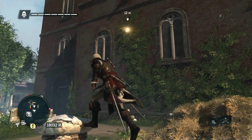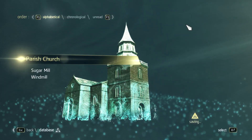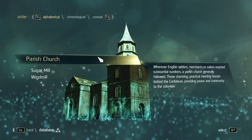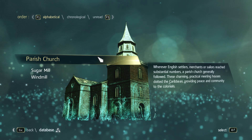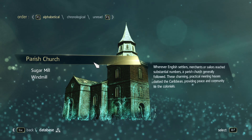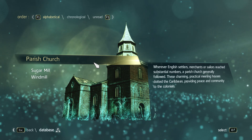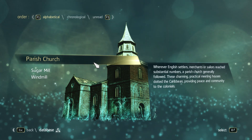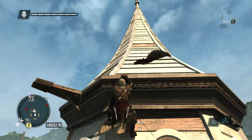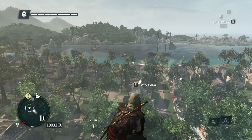Next up, we come to this red brick church called the parish church. Wherever English settlers, merchants, or sailors reached substantial numbers, a parish church generally followed. These charming, practical meeting houses dotted the Caribbean, providing peace and community to the colonials. And of course, we can sync with a viewpoint at the top of the parish church.